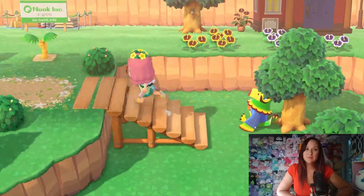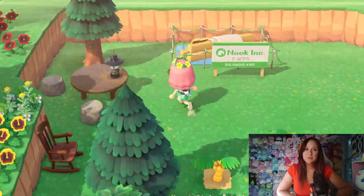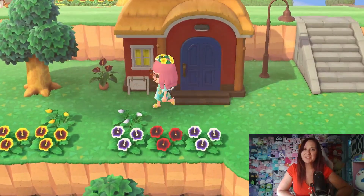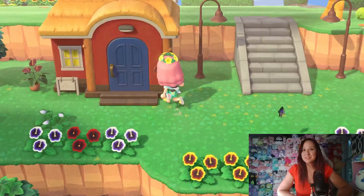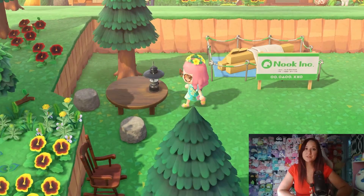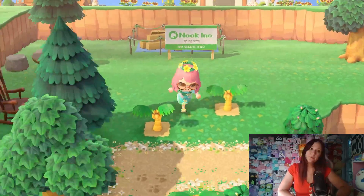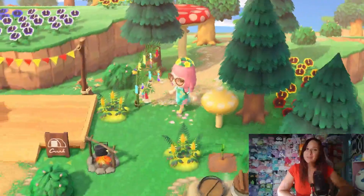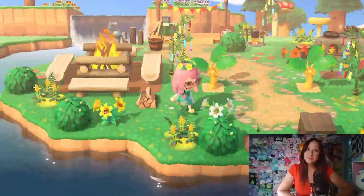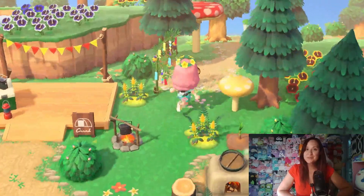There's Frank, the star of today's video! I planted some more palm trees around the path. This is Phoebe's house, which I moved because she didn't have much space by the staircase. That's where our campsite used to be, but I wanted Phoebe there so we moved the campsite over here. I think it came out pretty cute and simple.